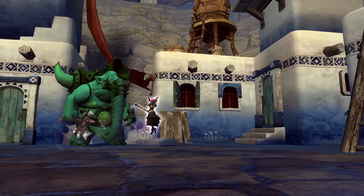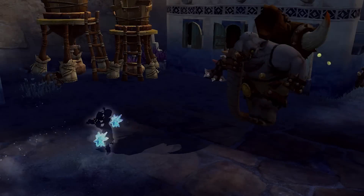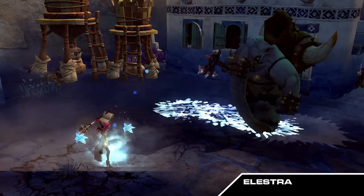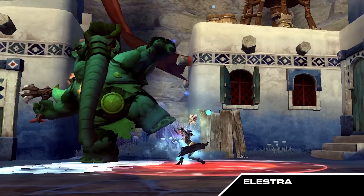Good day everyone! We'll be introducing the Sorcerous Instant EX skills. Let's start with Alestra. After using Frostwind, Freezing Field EX changes to Instant Freezing Field, which affects the wide area around the user.